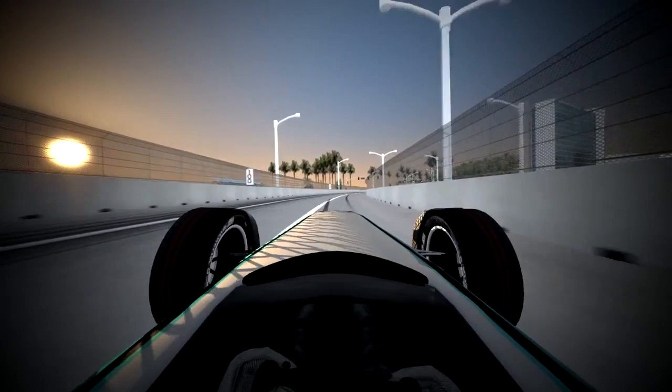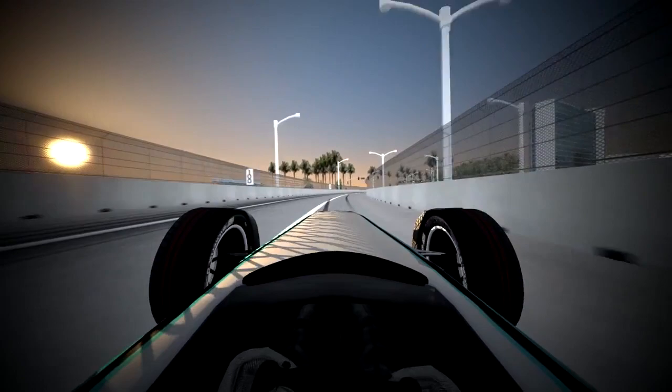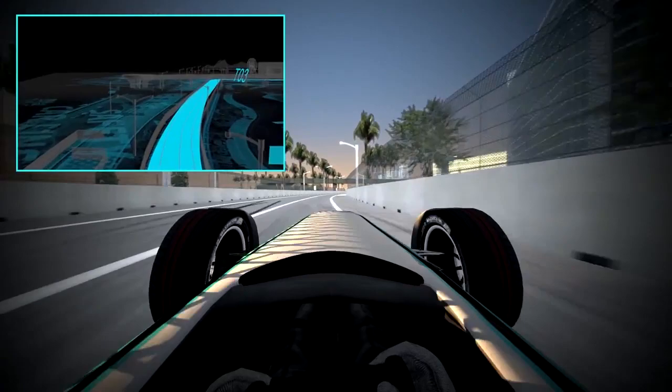Then we get to the first chicane — heavy braking, important to get it right. Keeping the minimum speed, it should be a second gear corner, around 90 kph roughly.